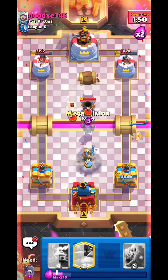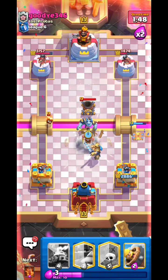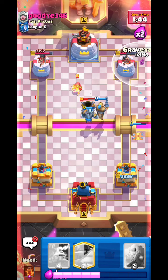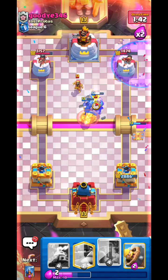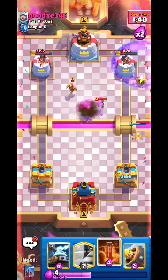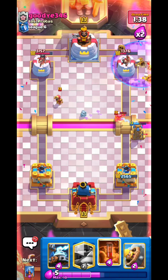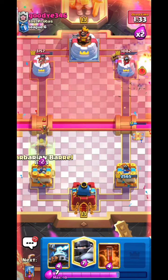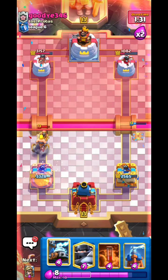Mortar coming — Tesla will help. He knows what he's doing, that's the problem. Mega Minion threat — Tesla still helps prevent a big push on the right lane. Bar Barrel — we're still up significant damage, not too bad.